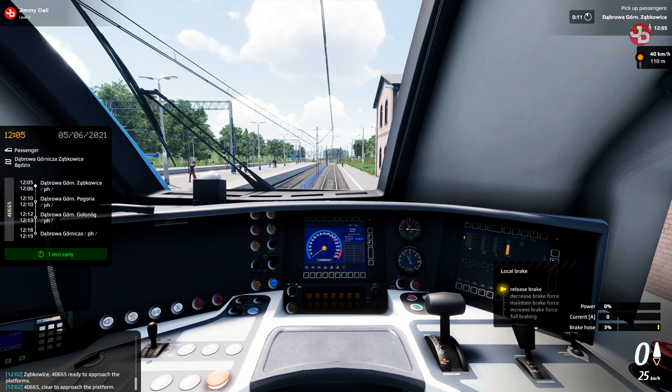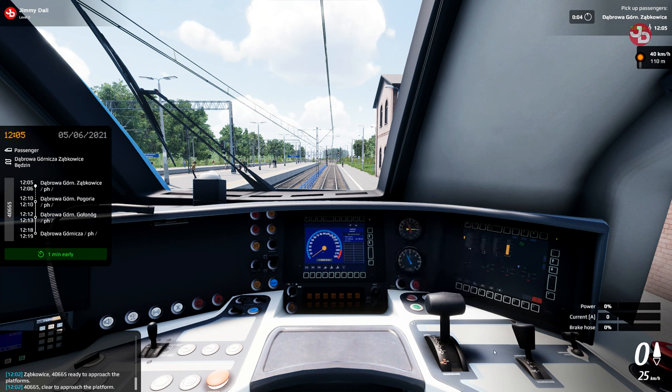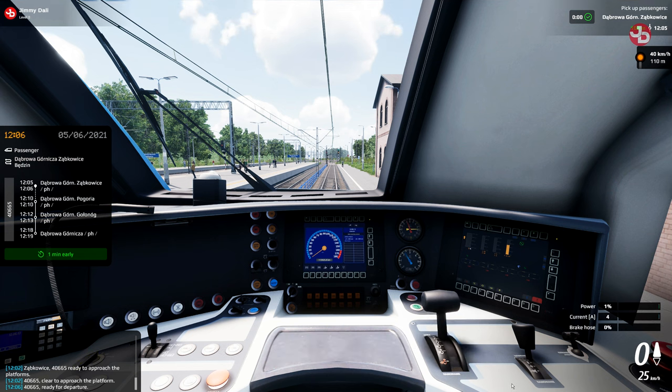I think this has changed — I remember after every stop in this tutorial you had to drain the brake pipe. Yeah. You don't have to do that now. Alright, I think I can leave now. Move the brake lever to the drive position. Disable the ability to open the doors by turning the switch to the correct position. Push the throttle forward to accelerate. Yeah, you have to lock the doors — I did. It's O on the keyboard to lock.